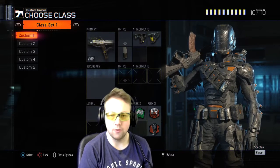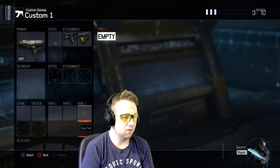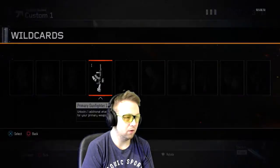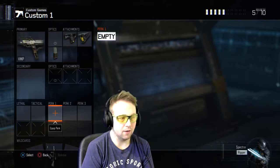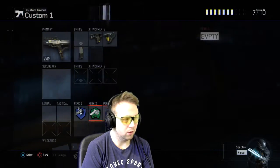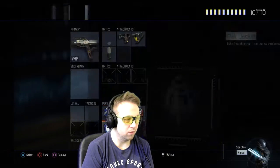Yo yo yo boys and girls, this is your friend Tyus1, and today I'm going to make a best class setup. The thing I'm going to create is a monster. First thing first, guns — I always use, if I play this series which I always do, take this one: quick draw, whip, and extended. No secondary, no tactical, nothing.